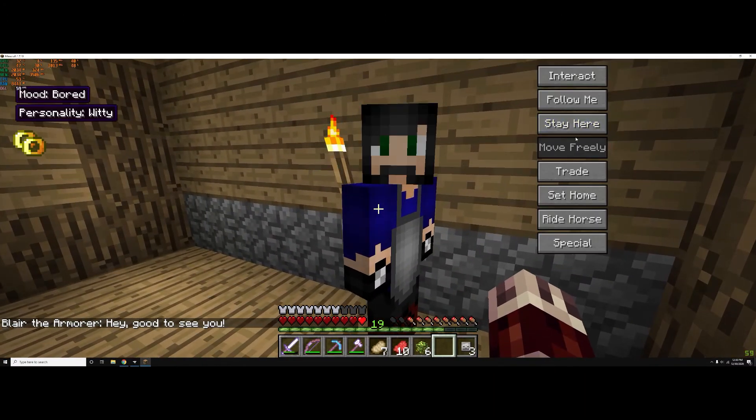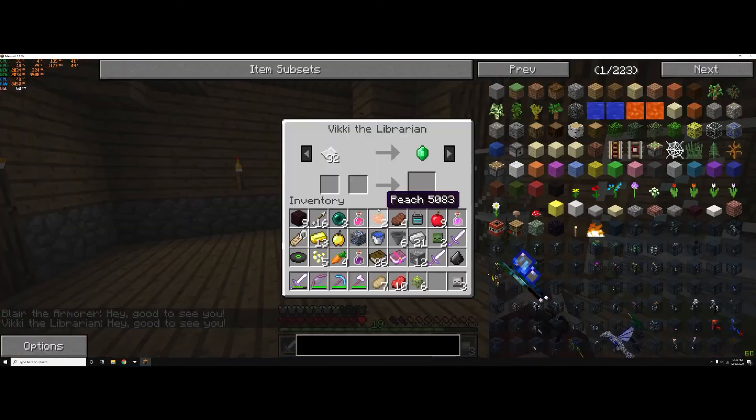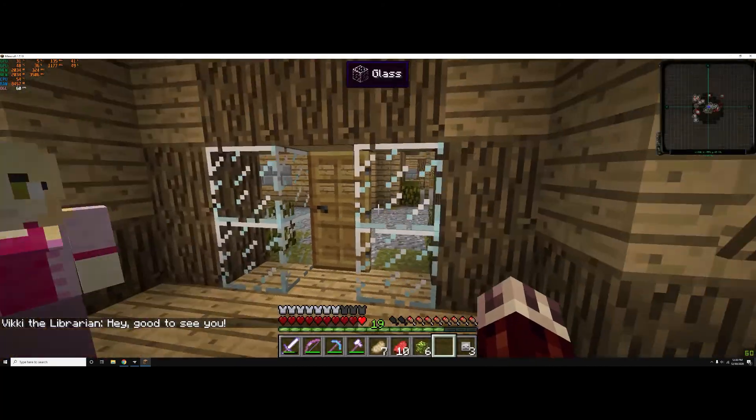Blur the armor. Trade 11 emeralds for one diamond pick. Trade 32 paper for one emerald — no deal.